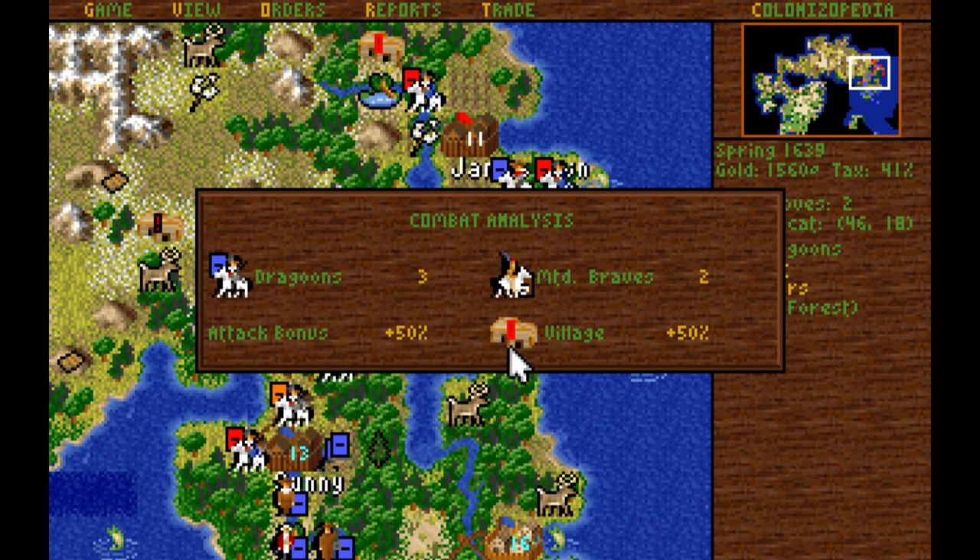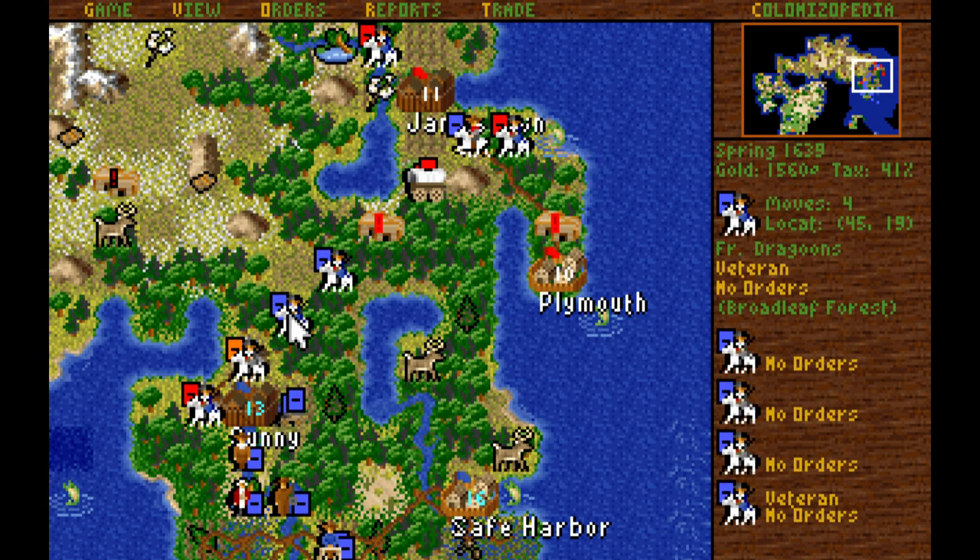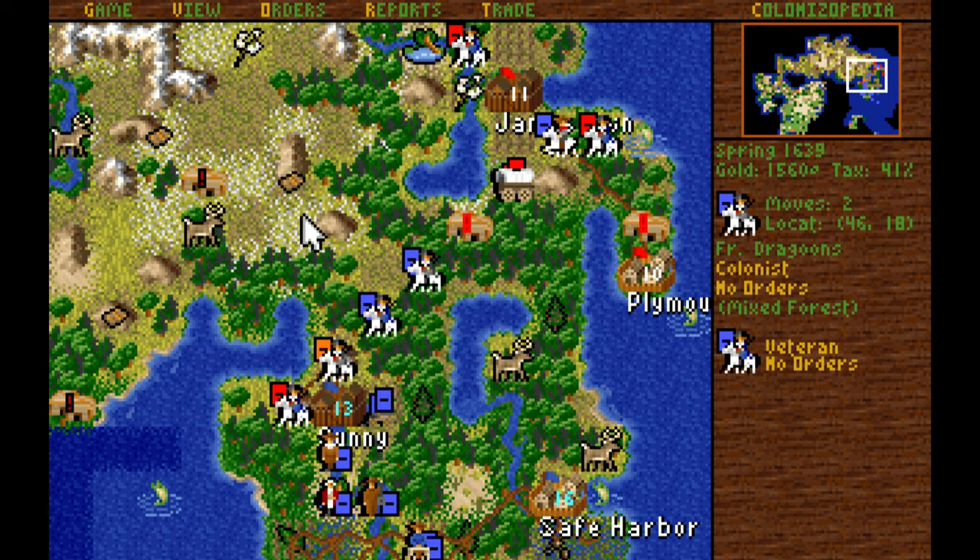They actually have some mounted braves here — interesting. It's going to be a little bit harder to defeat them, but they still have no rifles, which means they have a hidden minus 8% negative. We hardened to veteran and took out the mounted warrior — well, mounted brave. Let's send in another one.